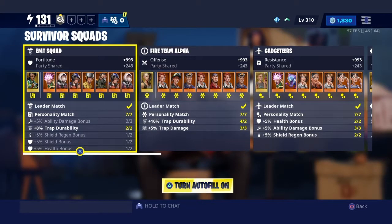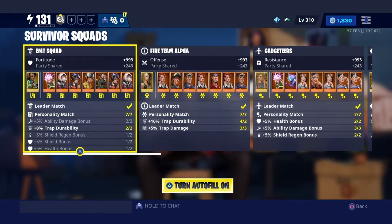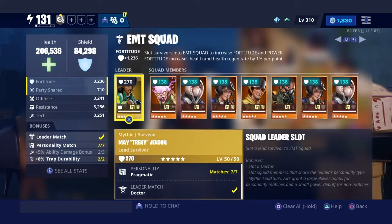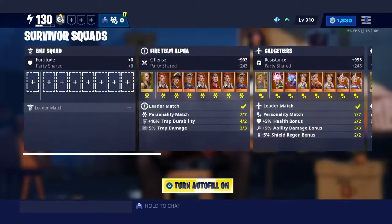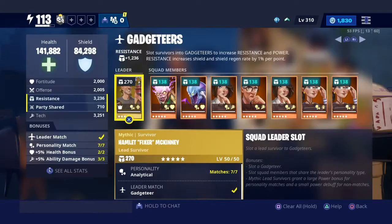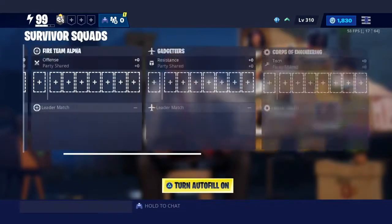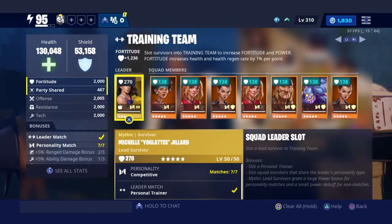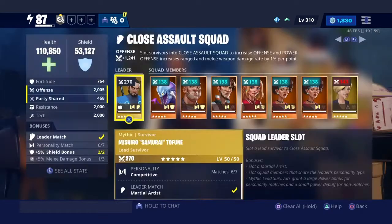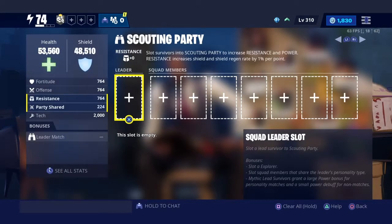The EMT squad requires a Doctor. Fire Team Alpha requires a Marksman. Gadgeteers requires an Inventor — actually, the Inventor is Think Tank. Each of them are labeled by their own logo: the EMT squad has the Doctor sign, Fire Team Alpha has a crosshair, Gadgeteers has a gear, and Close Assault has a boxing glove.